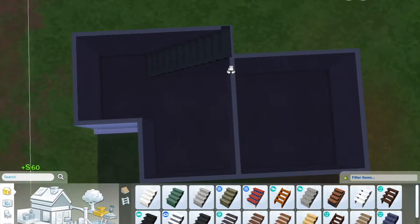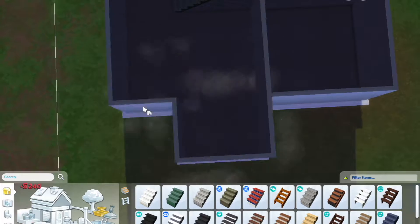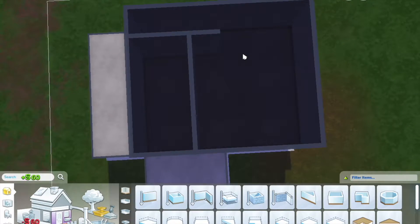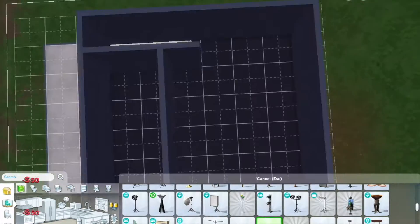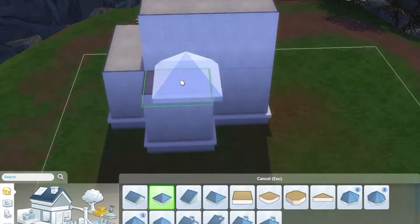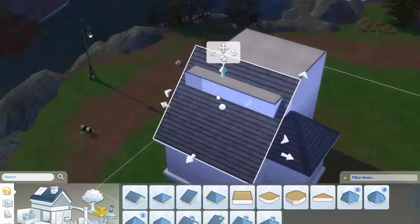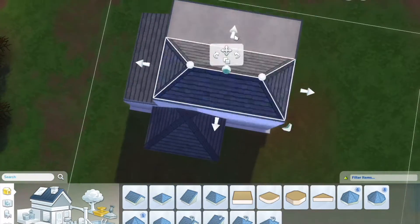I want to say immediately I do apologize — I have no idea why it was so dark on this lot when designing. This is max daylight brightness and it wasn't a cloudy day, it was the middle of the day. Normally lots are super bright but this one was not. And yes, that was a yawn.